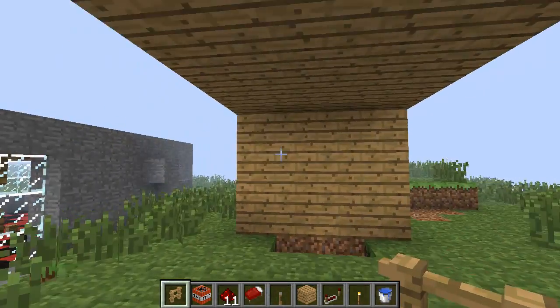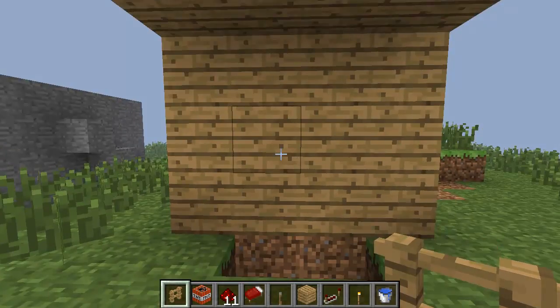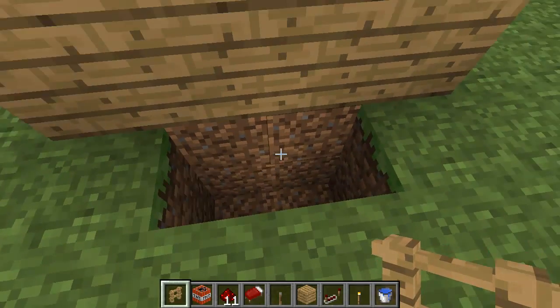So there should be walls over here. This is your end wall — this is where your bed is going to be, but it's not going to be tight to the wall. So you need to dig a two-deep trench, and this is for a double bed.